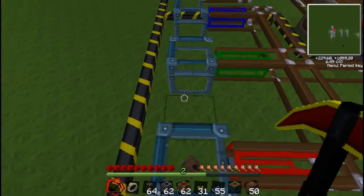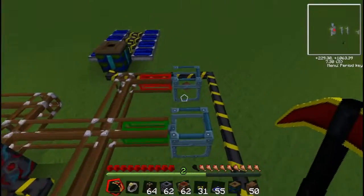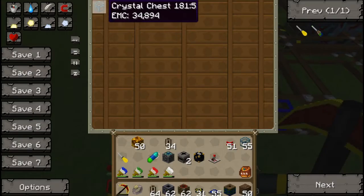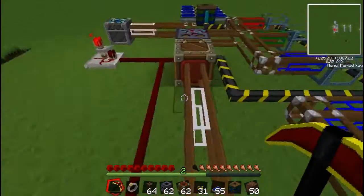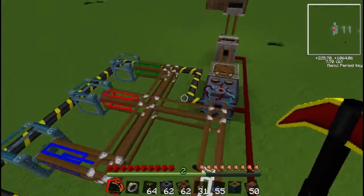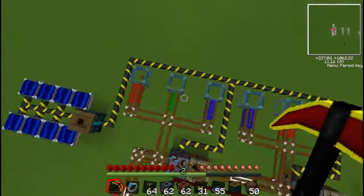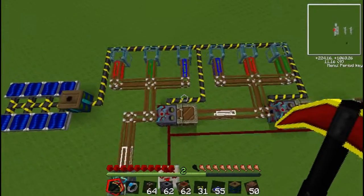You also need a bunch of chests. I'm using crystal chests — honestly the only reason is because they look cool, no other reason. Any chest you want. You also want a bunch of pneumatic tubes — just make a bunch of them. You're not wasting materials by making a bunch. I don't know your exact specifications, but just make a whole bunch of pneumatic tubes.